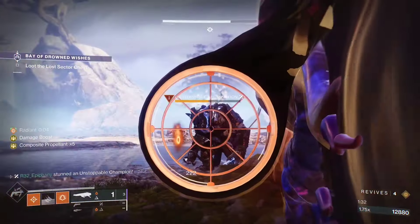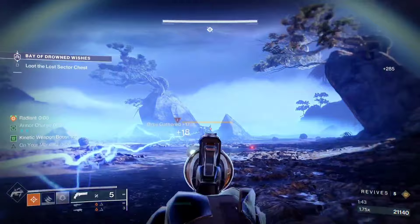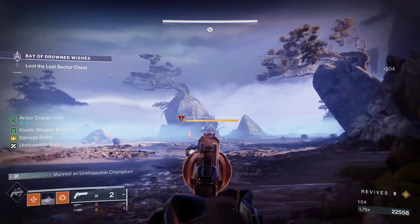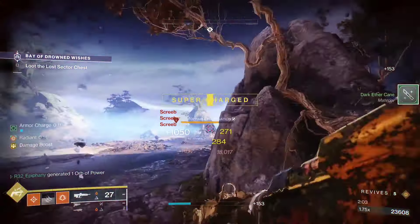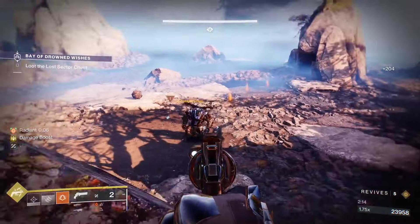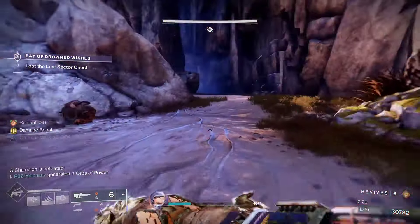To start off the build, the exotic of choice is Celestial Nighthawk, as you've probably seen on the thumbnail. This exotic has finally stepped out of the shadows and returned to its former glory this season with its exotic rework. When paired alongside the current seasonal artifact mods in Season of Wish, its exotic trait called Hot Pack Hack states: precision final blows reduce the cooldown of your super, modifies Golden Gun to fire a single high-damage shot, and targets defeated by that shot give you super energy and explode.